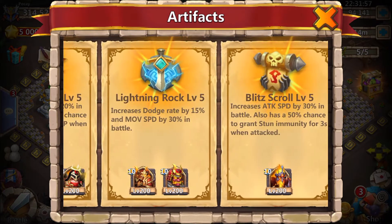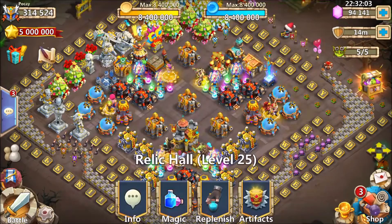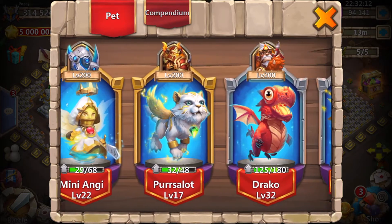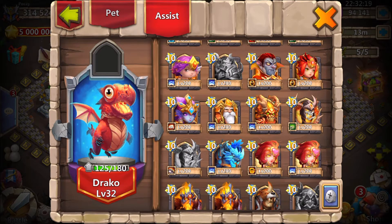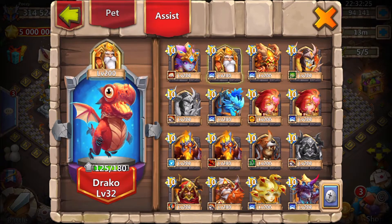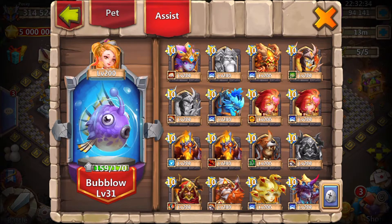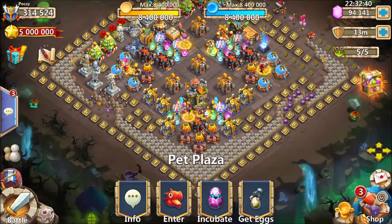It looks like I have all the heroes in the right place. Because I'm doing this setup, I have to really pay attention to my crests, artifacts, and pets — we can't mess this up. We gotta make sure we try our best. Should I borrow that? Yes, I think I should. Should I have some energy reduction? I will put that on.